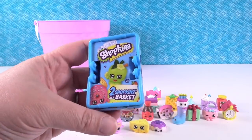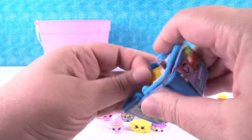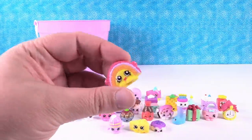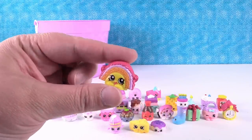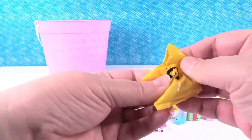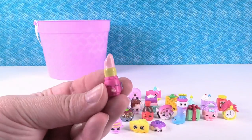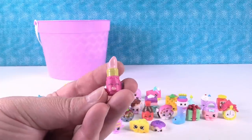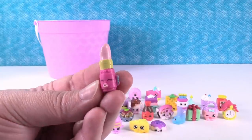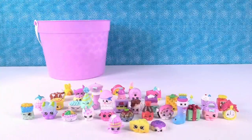Last pack for the video — Season 1, my favorite season ever. I miss Season 1. This one's not even sealed. It's Rainbow Bite — a happy little rainbow cake. And going with Rainbow Bite is Lippy Lips. She says pucker up — she put all that lipstick on and wants to give you a big kiss right on the cheek. That was a great pack.